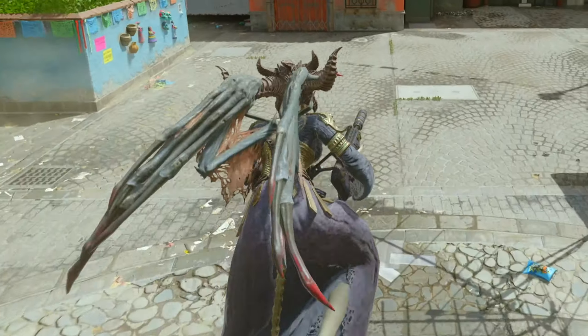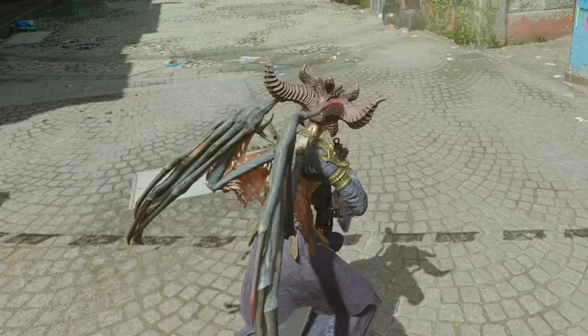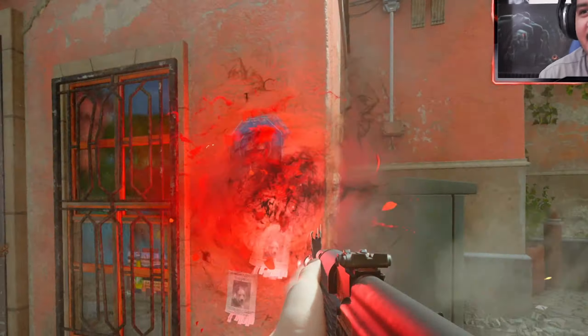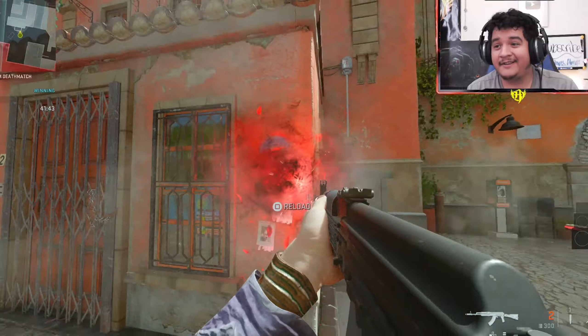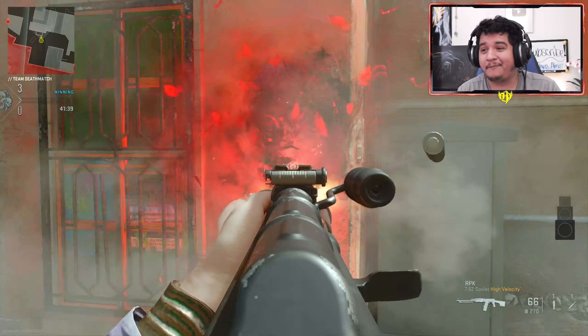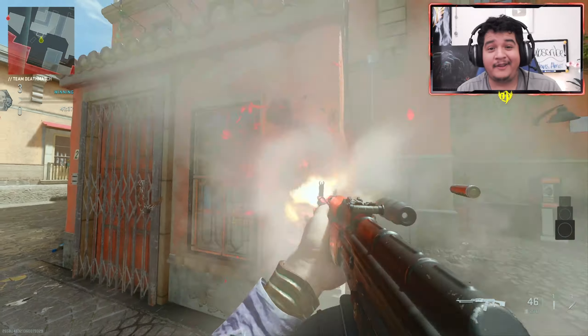Here we are in third-person mode, and Lilith looks absolutely incredible. We have the Blood Petal Tracers on the Castoff 762, which look absolutely incredible. We could also have them for the RPK. Those are some pretty dope tracers.